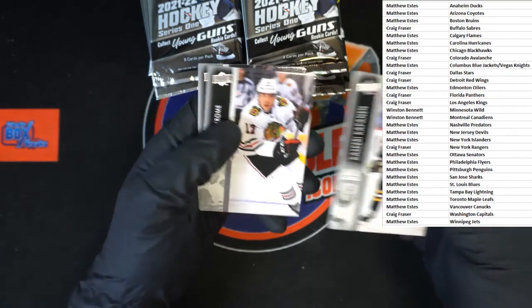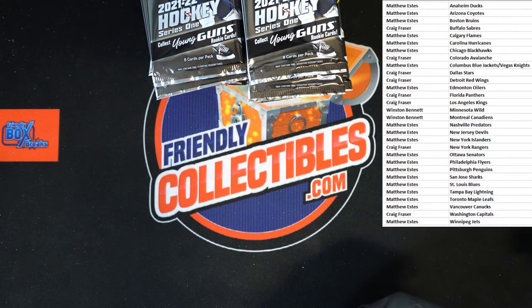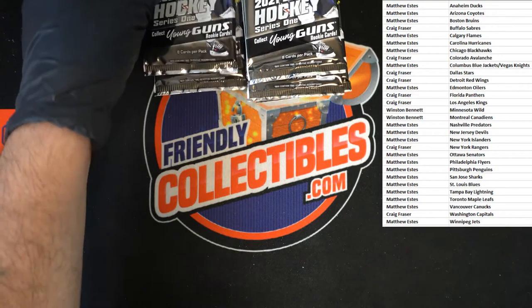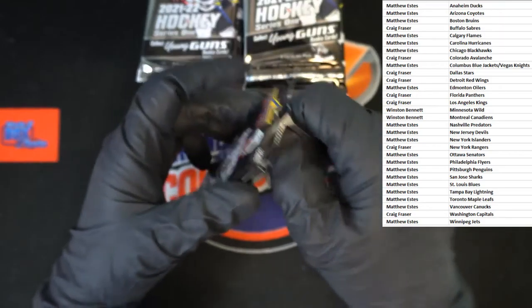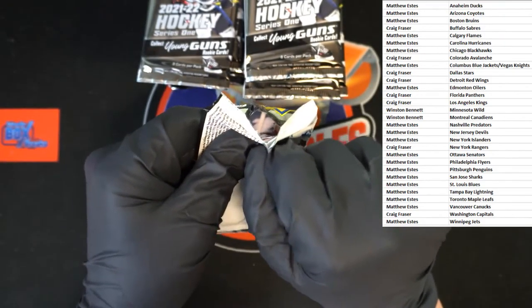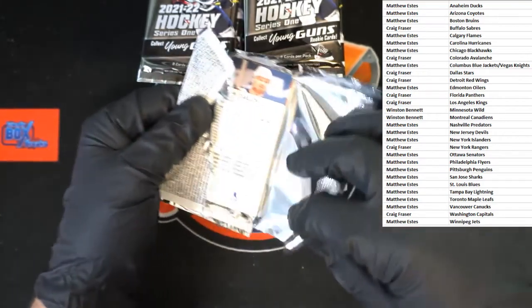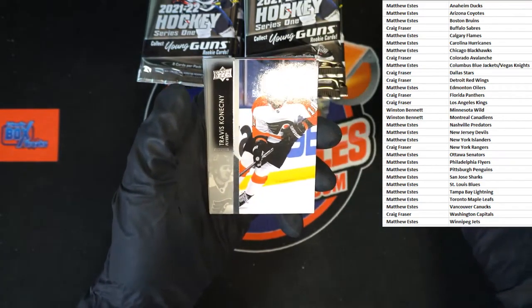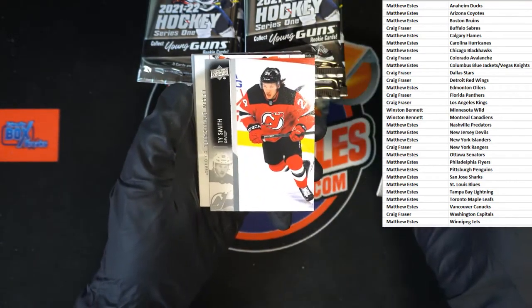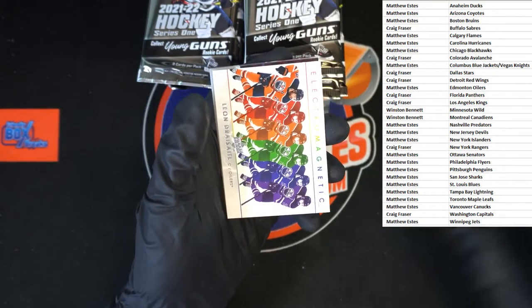That guy, Dylan, and Cal. We've got Josh, Travis — Tye Smith — ooh, I was just saying how I really like the looks of these cards.